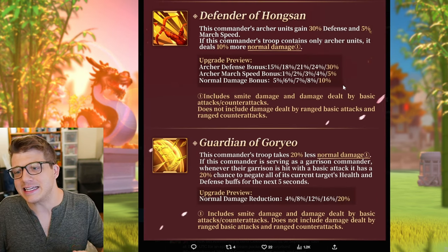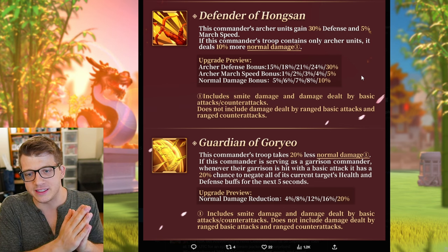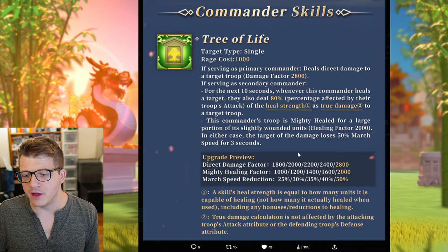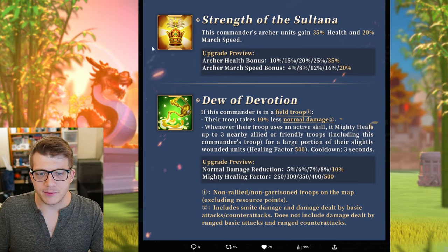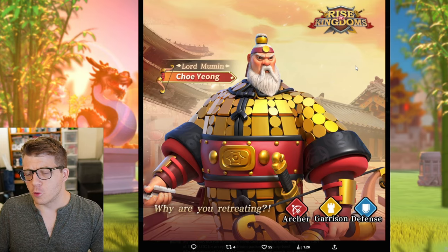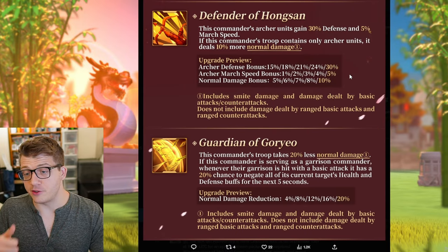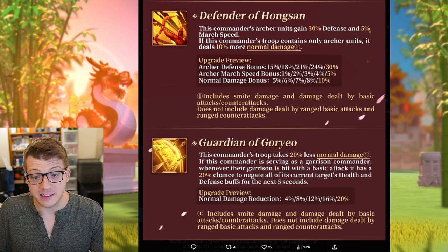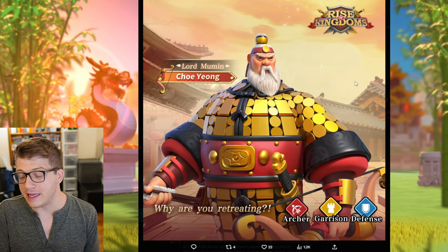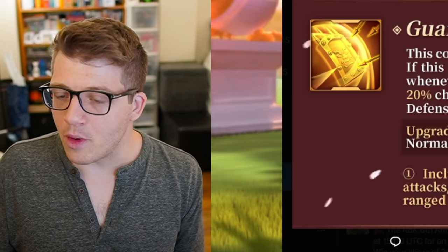The second skill says this commander's archer units gain 30 defense and 5% march speed. If this commander's troop only contains archer units, it deals 10% more normal damage. This is a little weird because we see a lot of normal damage manipulation on these commanders that don't have skills dealing damage based on normal damage — Shajar takes 10% less normal damage, her expertise deals 20% more normal damage. At the end of the day, more normal damage means more white number damage every turn, and since this is a garrison commander, that will be very helpful.